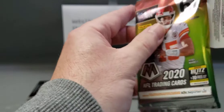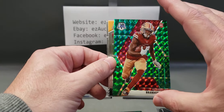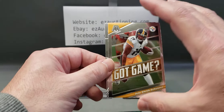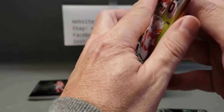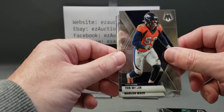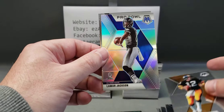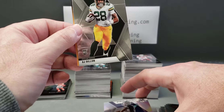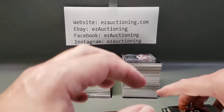Nothing big yet. Odell Beckham, Chandler Jones, Sam Darnold, and a nice Brandon Aiyuk Green Mosaic parallel. JuJu Smith-Schuster Got Game insert and Kenneth Murray rookie for the Chargers. Last regular Mosaic pack — Von Miller, Marlon Mack, looks like there's a silver in here: Mike Williams, Terry Bradshaw, and Lamar Jackson silver. AJ Dillon NFL Debut and a Kid Reporter. Three camo packs left.